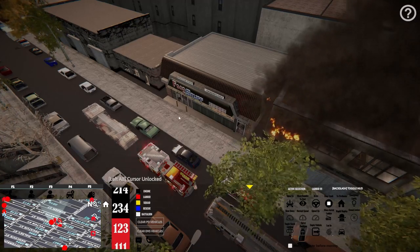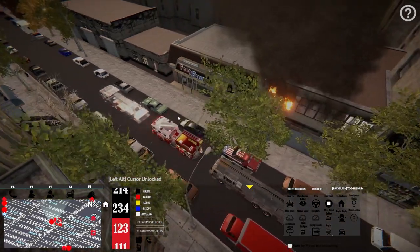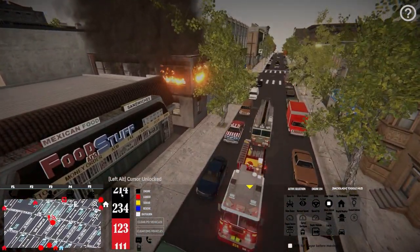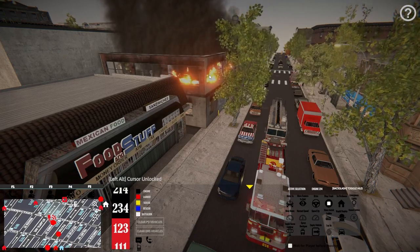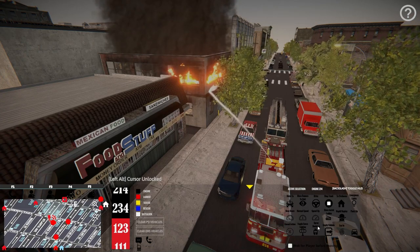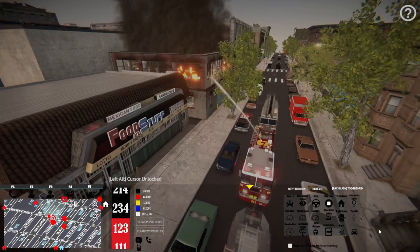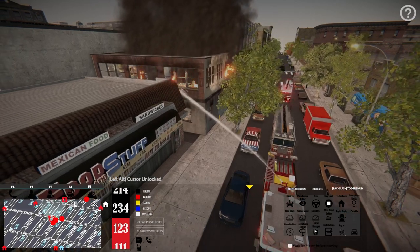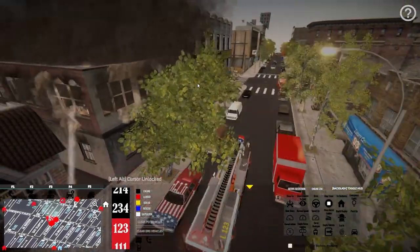Let's take Tower Ladder 111, hit 'move to,' and put him down here. Let's also work on knocking the fire. Engine 214 is here - let's select him and hit 'spray deck gun' and see if we can get at least a little knock on this. Come on, up higher - there you go, right there! That's what I'm talking about. Let's get the other side too - nice. Ladder 123 is here as well, and we had a little effect on the fire which is good.